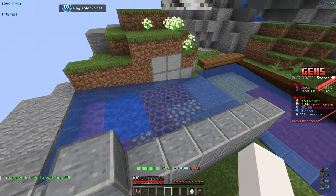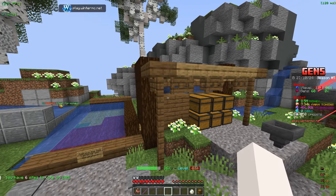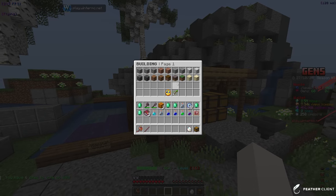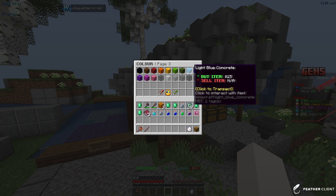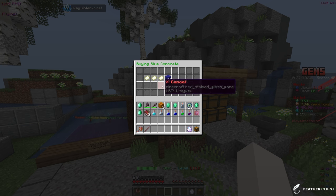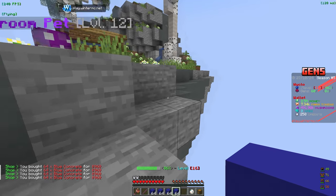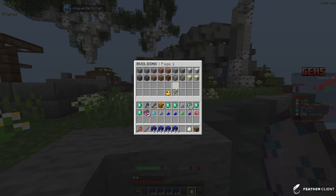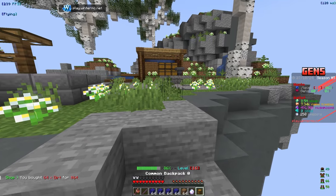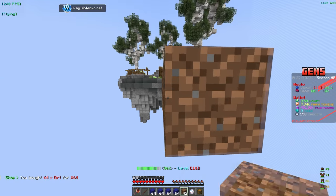I'm going to start by making the new gen setup because it's just going to make us a ton more money. Let's get some blocks — let's go to the color shop, concrete, blue concrete — buy a whole bunch of this. Now we need to go out and build this. I'll get some dirt because you can break it easily, then build out a little bit. We don't have to go too far.